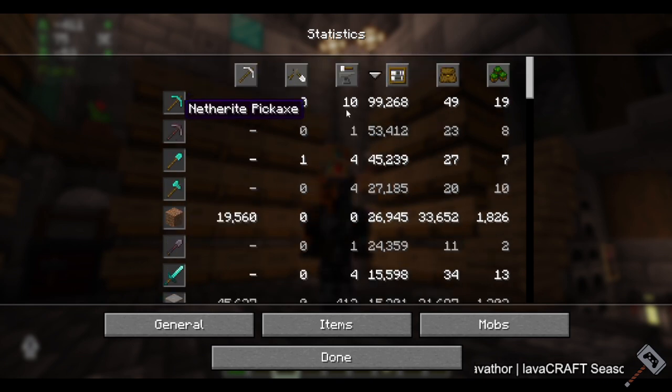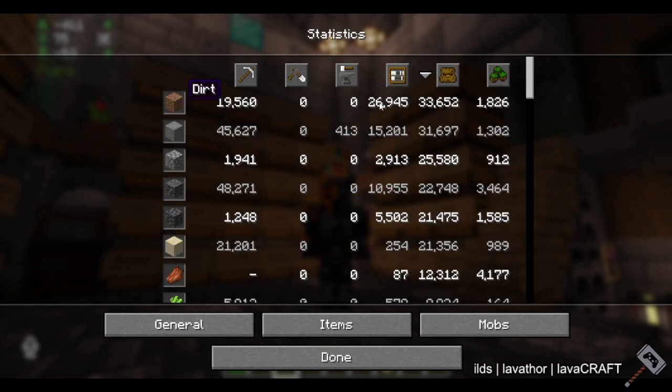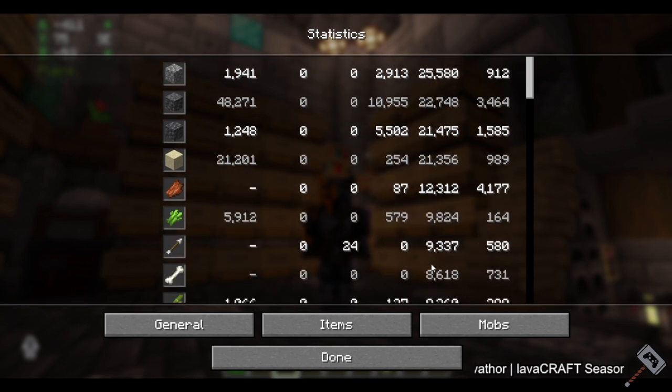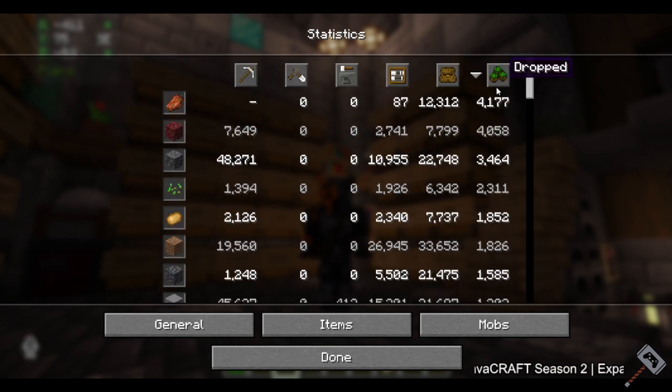Time used — obviously the pickaxes are the best at 150. I placed a lot of dirt for scaffolding. Picked up a lot of dirt obviously, stone, cobble — all that junk you pick up a lot. Look at how much rotten flesh I picked up — 12,000 — because I had multiple drowned farms. I dropped 4,000 rotten flesh. I'm a hoarder so the fact that I dropped stuff at all is surprising. I dropped a lot of potatoes too — that's crazy.